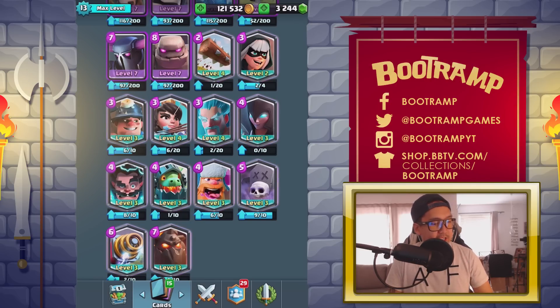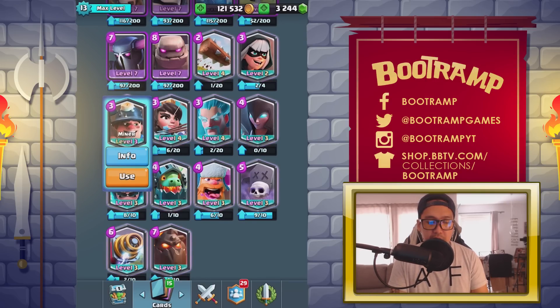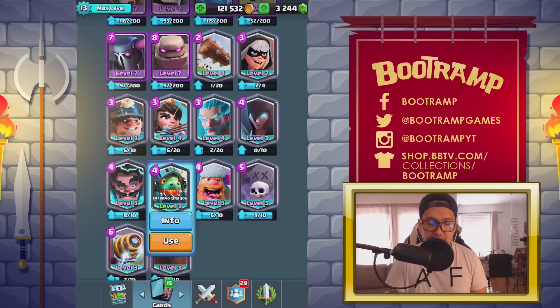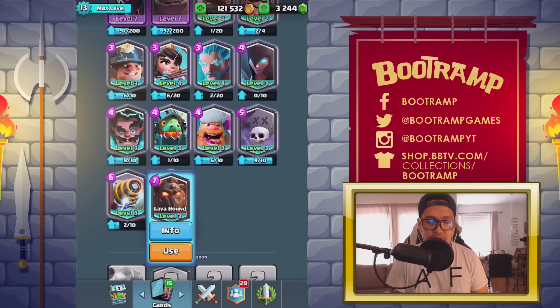Let's go through the names of the legendary cards available right now in Clash Royale: the Bandit, the Log, the Miner, Princess, Ice Wizard, Night Witch, Electro Wizard, Inferno Dragon, Lumberjack, Graveyard, Sparky, Lava Hound, and of course the Mega Knight. Make sure to leave a like and subscribe if you haven't yet.